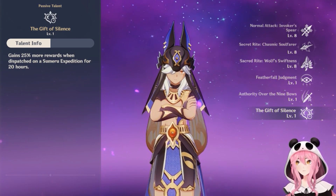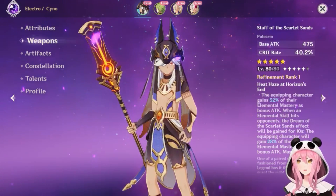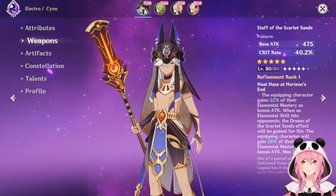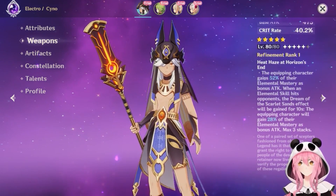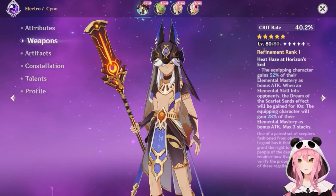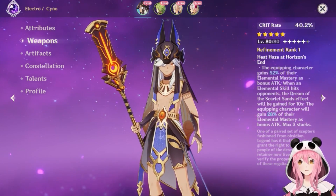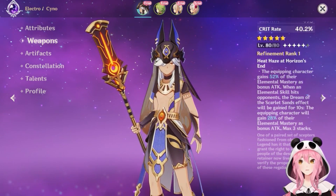His signature weapon is the Staff of the Scarlet Sands. It's only level 80 in the trial, but he gets a high base attack and notably high crit rate. The passive, Heat Haze at Horizon's End, grants the equipping character 52% of their Elemental Mastery as bonus ATK — another reason to stack EM. When an elemental skill hits opponents, the Dream of the Scarlet Sands effect is gained, providing 28% of Elemental Mastery as bonus ATK for up to three stacks.